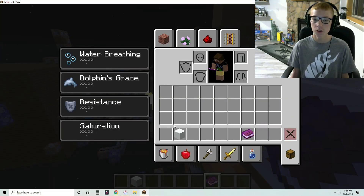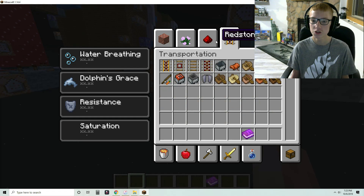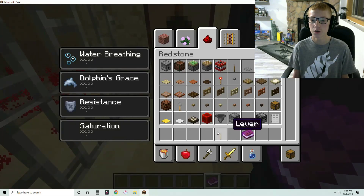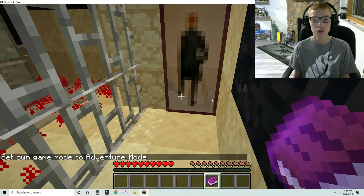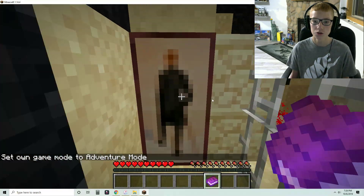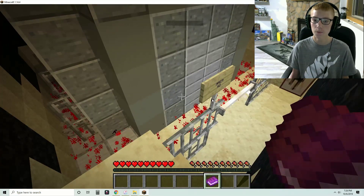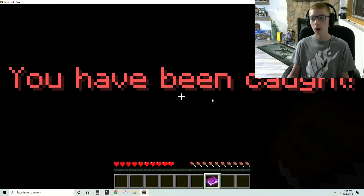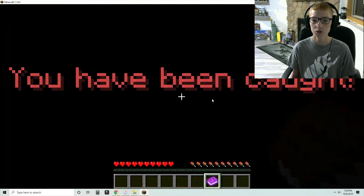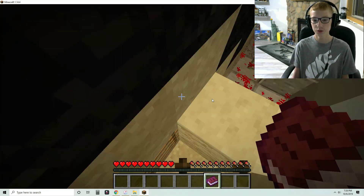We're going to move on because there's no button there. We're going to click the teleportation button and it's going to teleport us to level two. Going back into adventure mode obviously. Okay, this level is more difficult.